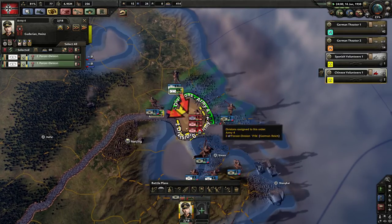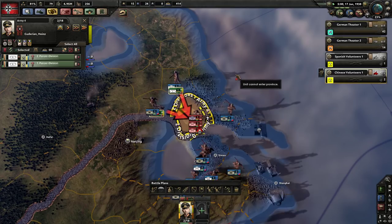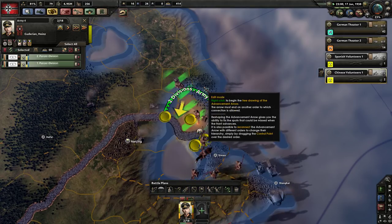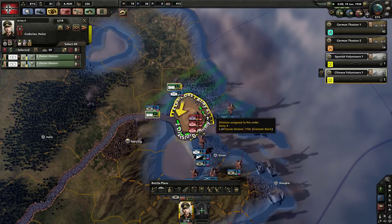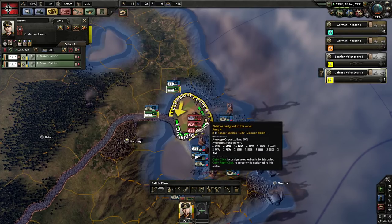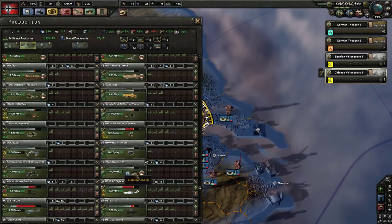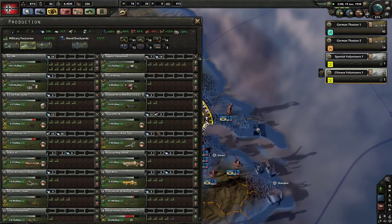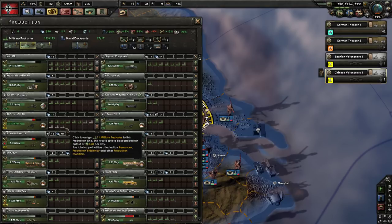We're going to have a serious armor core when we start this war. We could consider building a 60-width tank division, which would be an absolute monster. Is it time? Are we reducing these yet? No — I've just been adding more and more stuff above it, but I've slowed it down.